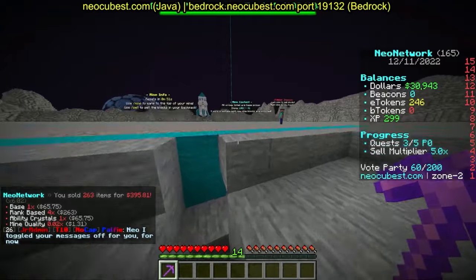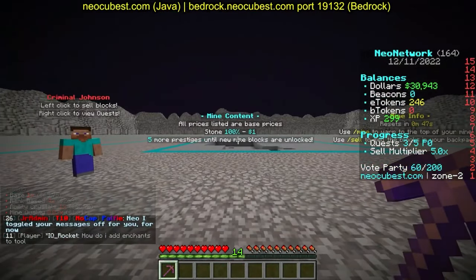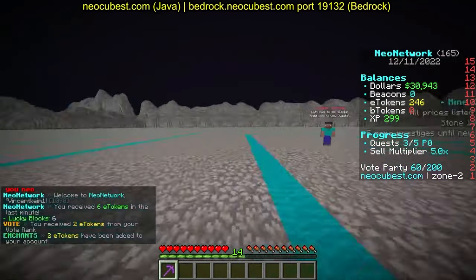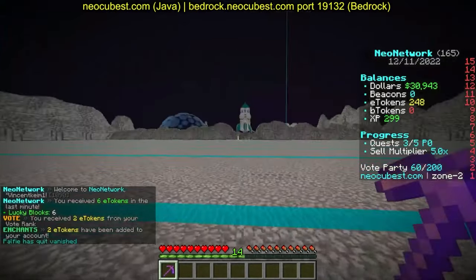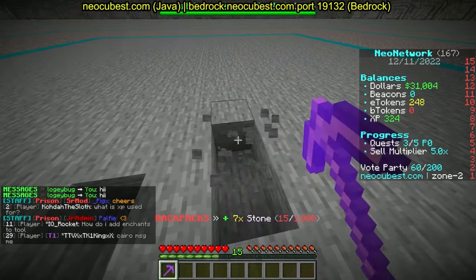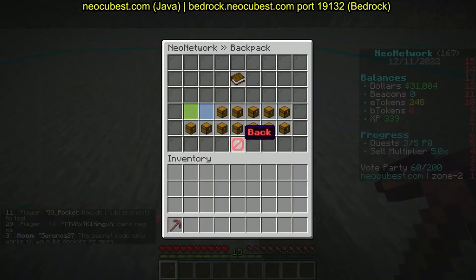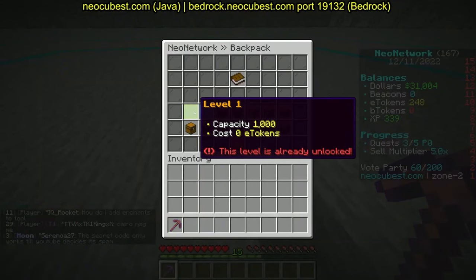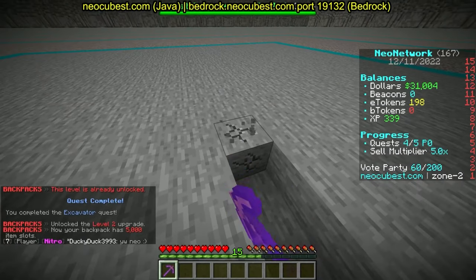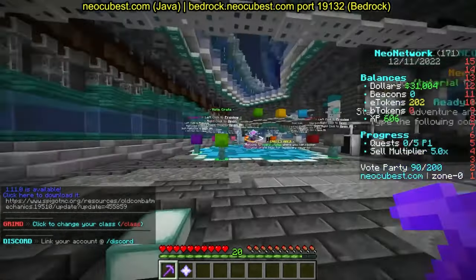That was 395 dollars — let's go! Your mine isn't just gonna be stone forever. As you prestige, your mine increases in quality, and you can also increase its size. When you mine, it shows at the bottom, for example '8 out of 1000' — that's your backpack size, which you can upgrade with slash bp.